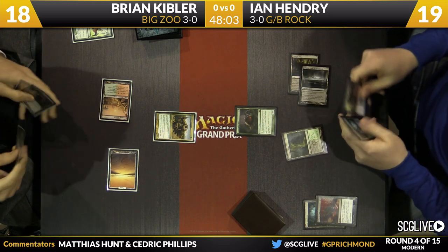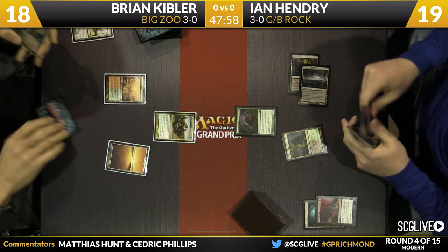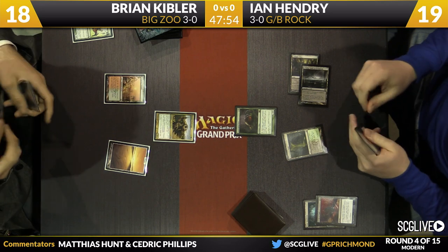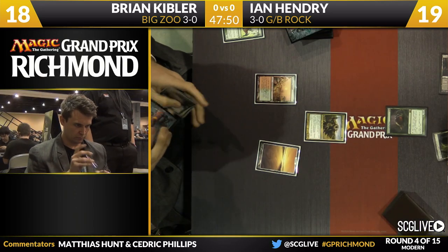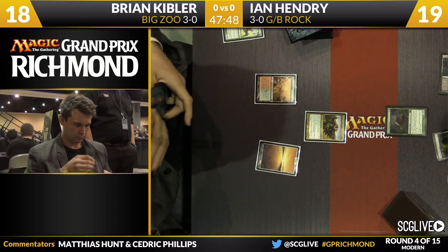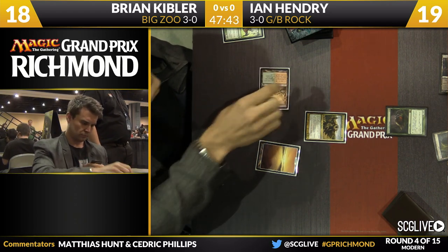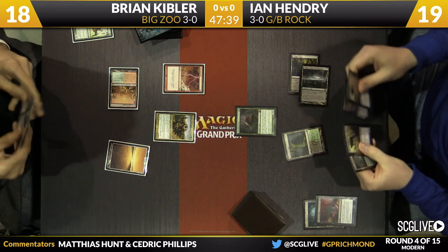Scavenging Ooze here from Hendry with green available to make that into a 3/3 if he'd like. Kibler just played a Plains and a Qasali Pridemage — a card that's a great role player in the deck. It's not anything insane like Nacatl or Knight of the Reliquary, but it does a nice job of taking care of artifacts and enchantments, great in the Affinity matchup, good against Birthing Pod, and it gets in for 3 as well. Kibler's going to use a Lightning Bolt to take care of Scavenging Ooze.